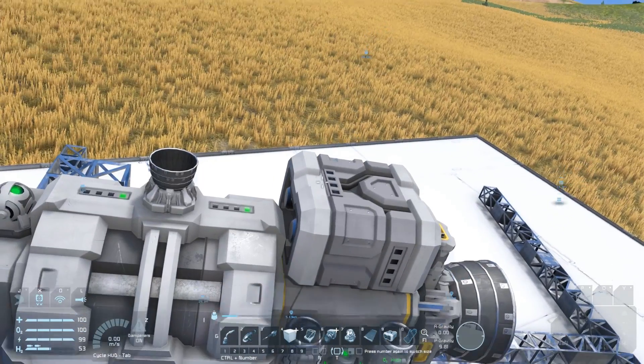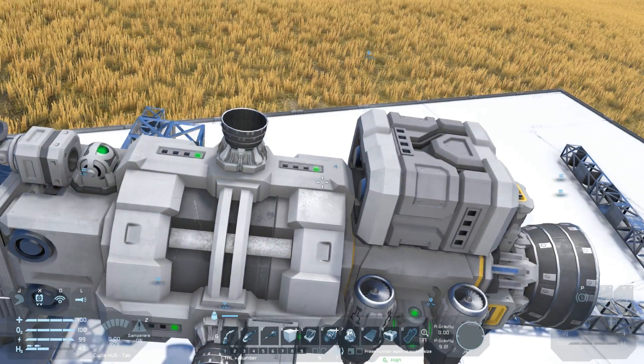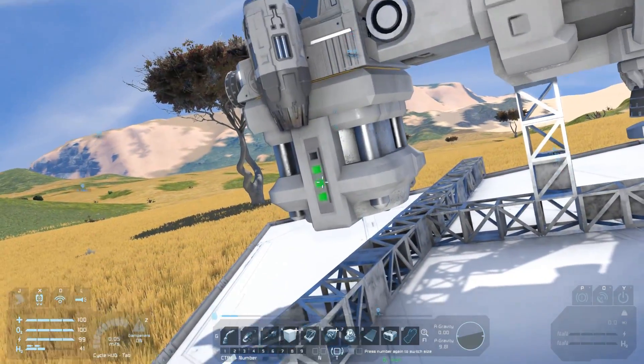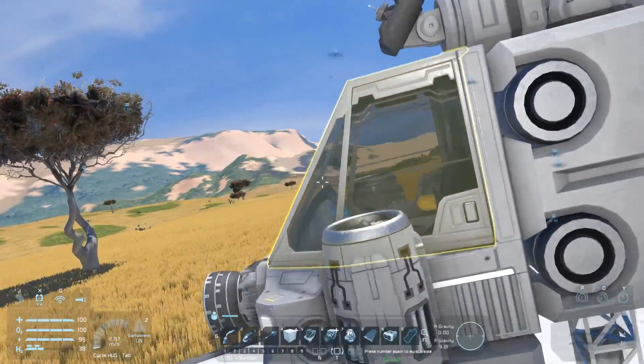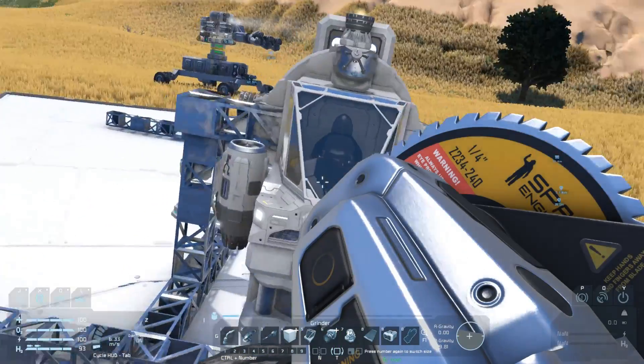From the outside you can see four lights on the hydrogen tank. Each one represents the device being filled above 25%, 50%, 75%, and then maximum capacity with all four lit up. This useful at-a-glance info is present on all tanks and on batteries too.